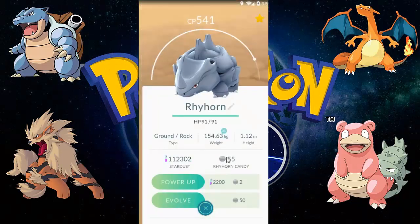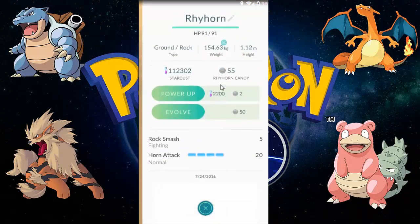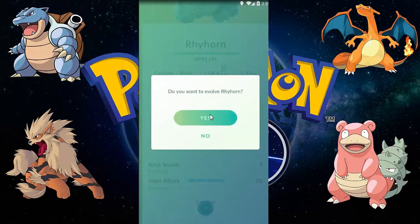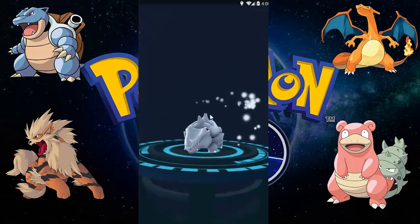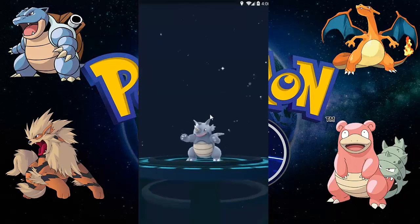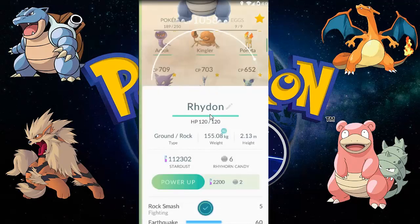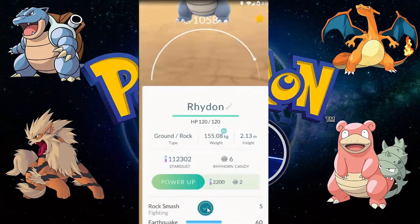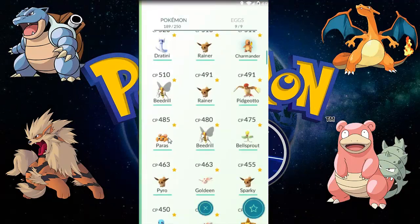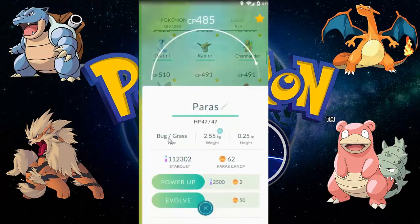Let's evolve this Rhyhorn. Rhyhorn evolves into Rhydon — first it has four legs, then it stands on two legs with big horns. It's a Rhydon of 1058 CP. Yeah, that's not bad!